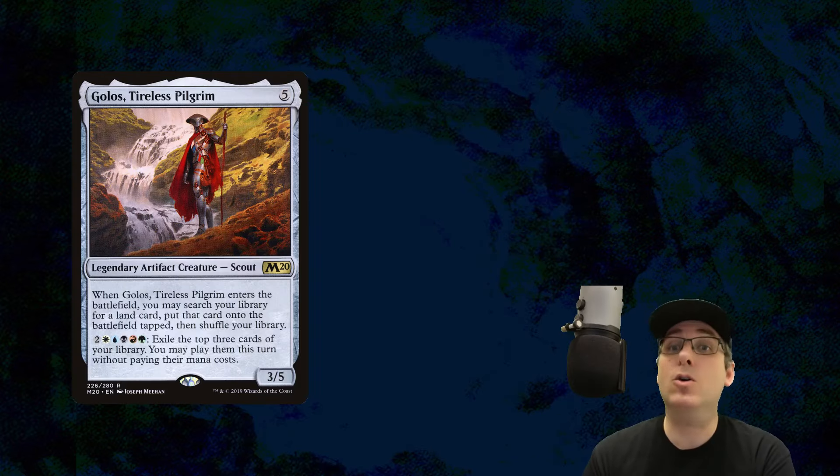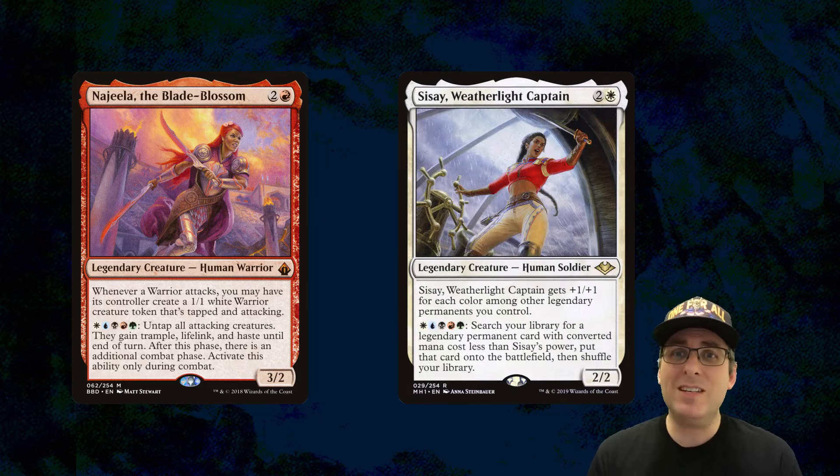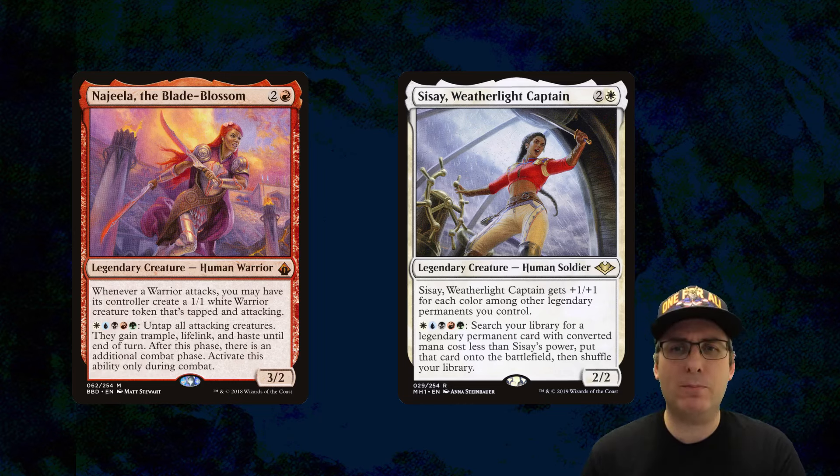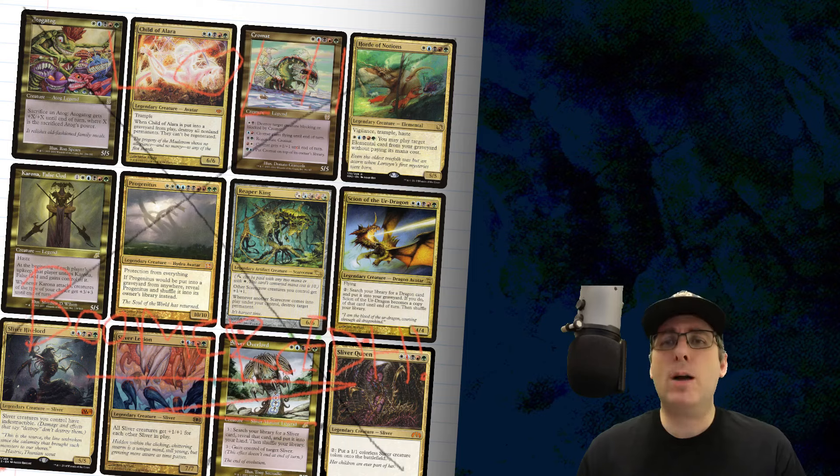Since we saw the first round of two color commanders, we've also seen the list of five color commanders explode. Before the release of Modern Horizons 3 anyway, we are now up to 45 options. 20 of them can even be cast without having access to all five colors of mana, which kind of defeats the purpose in some players' eyes of them being five color commanders. You have cards like Golos and Kenrith requiring very little colored mana investment in order to actually come down. And commanders like Najeela and Sisei Weatherlight Captain don't even take five mana at all to cast, but still give you access to all five colors in your deck building. Gone are the days of trying to assemble Wubrg just so you can cast Chromat.